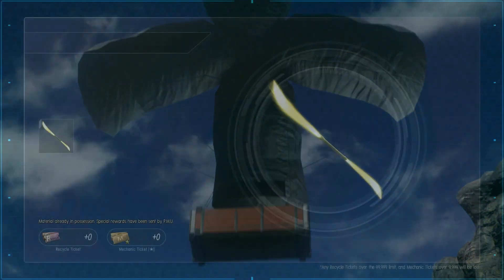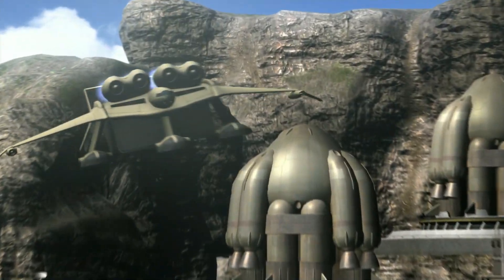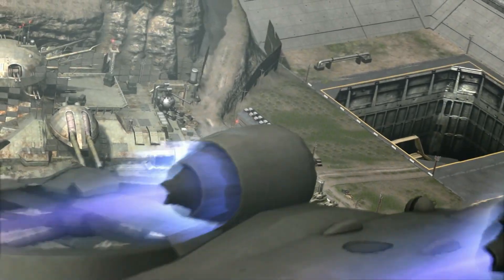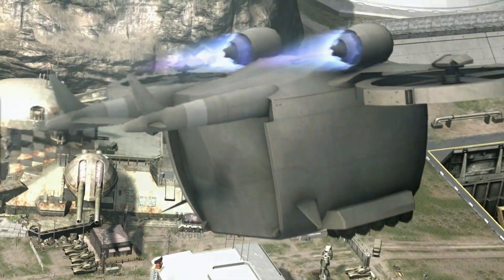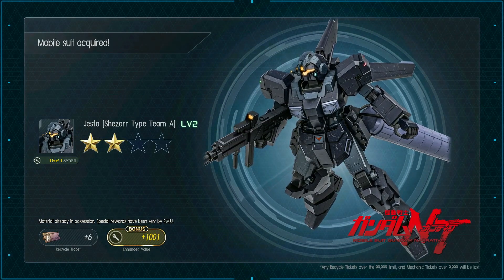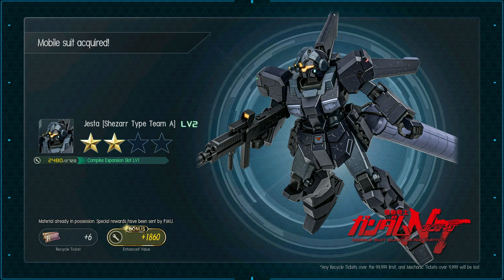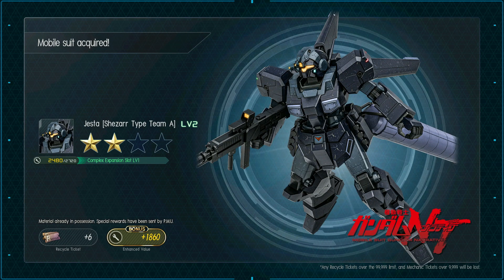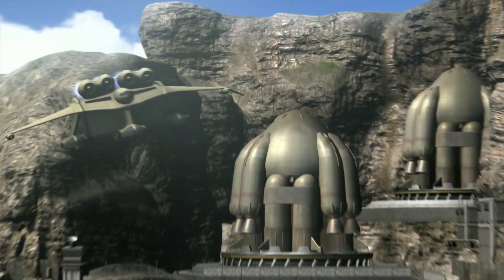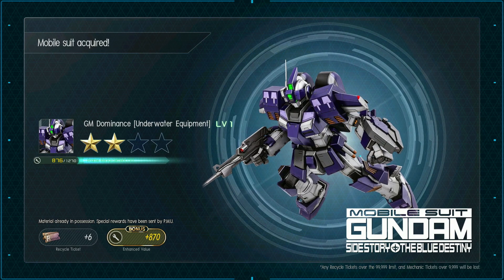Medea, bronze crate, DJ Beam Naginata. Medea, bronze crate, Rizel Beam Rifle. Fat Uncle, that's good. Silver crate: Justice Shazar Type A - repeat. It looks like for Silver Week we're also getting increased enhancement value, I think, because that just seems like a lot. So even if it's not an increase, I'll take it. Gym Dominance Underwater - repeat. Well, at least it's a two-star repeat, that's more tickets and more enhancement.